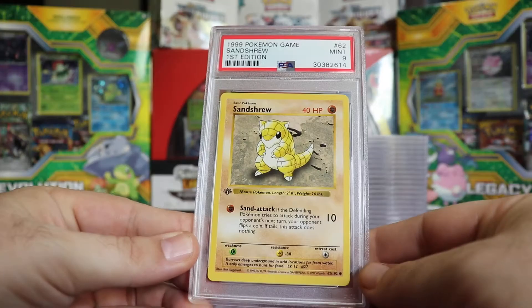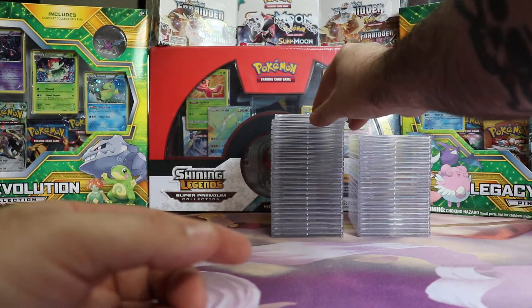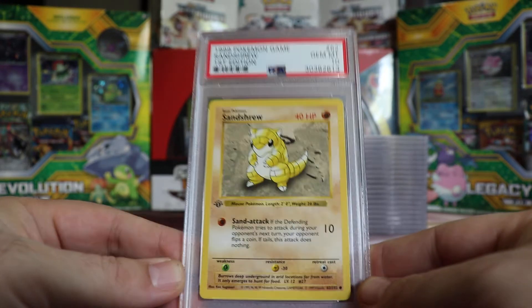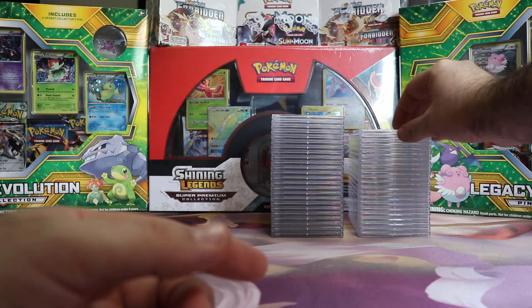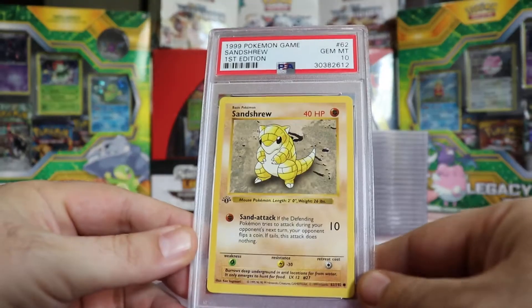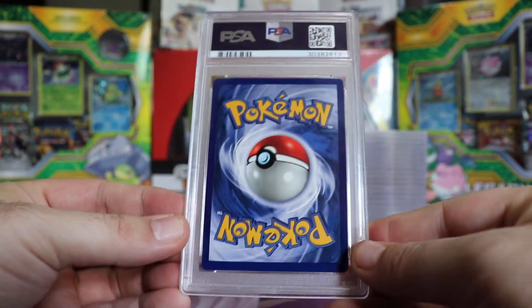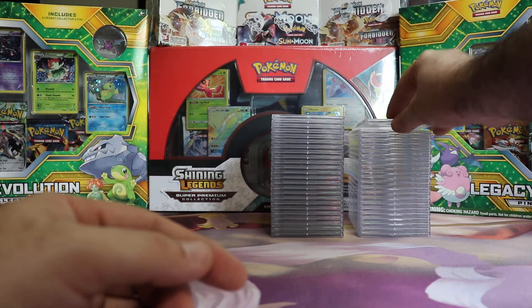Next we have a Mint 9 Sandshrew First Edition Base. Next we have a Gem Mint 10 Sandshrew First Edition Base. Very nice. And another Gem Mint 10 Sandshrew First Edition Base. These non-holos grade pretty easy, so you get a lot of 10s.